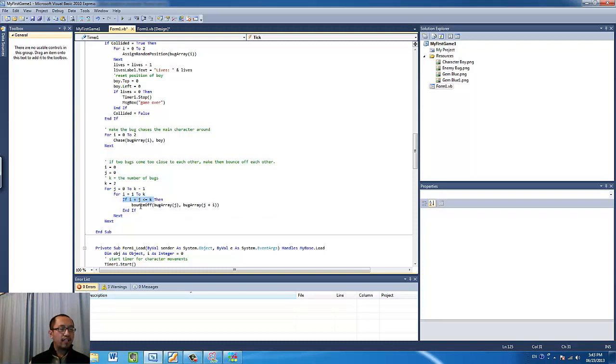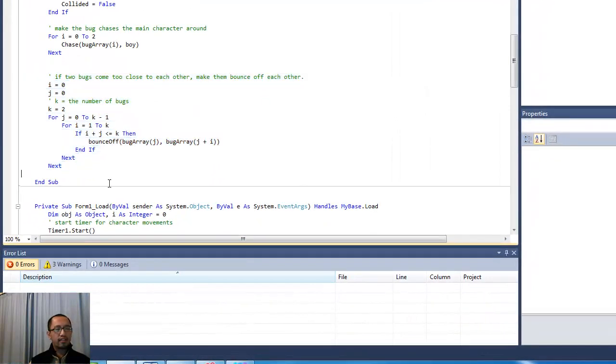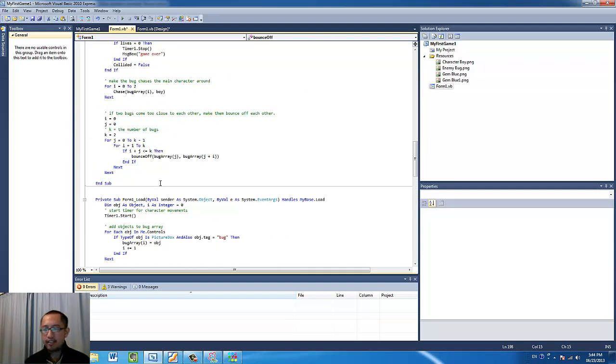Notice I have an if statement checking that i plus j is smaller than or equal to k, because we don't want to check between bugs that don't exist — for example if we only have three bugs there's no point checking bug one against bug three or bug two against bug three. It might take a while to understand this section, but it works. Try to figure it out yourself from the nested for loops and the bounce-off function, then come back to the next tutorial when you're ready. Thanks for watching, see you next time.